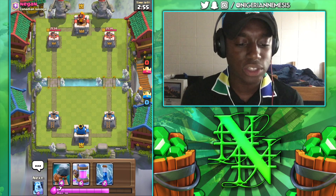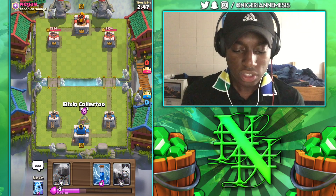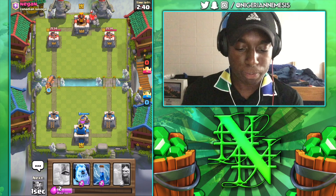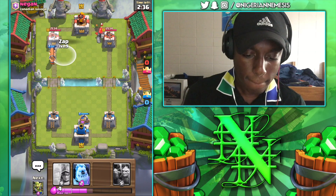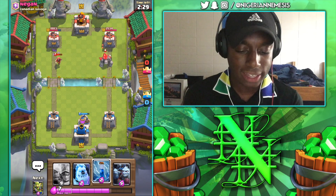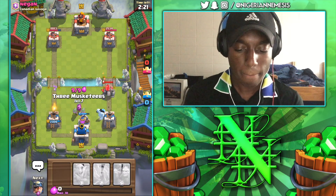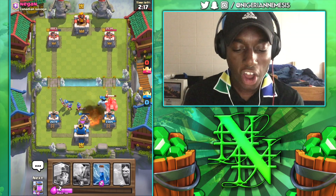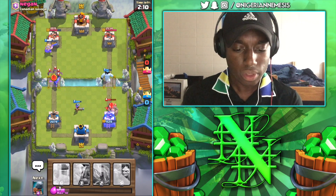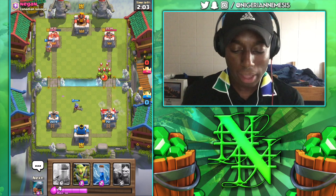Final battle against Negin from Canadian Savage. We finally have the Elixir Collector in our starting hand, so Collector is down. He's sending in a Golem — we'll go Battle Ram on the other side to force him to respond. Zap prepared — Battle Ram gets a connection off. He has to play the Wizard. One of the Barbarians will actually get two shots off on the Wizard, so I'm happy about that. Ice Golem, then we split the Musketeers. One Musketeer went by herself — he's going to Zap that down. He's getting a lot of damage off with that Golem.